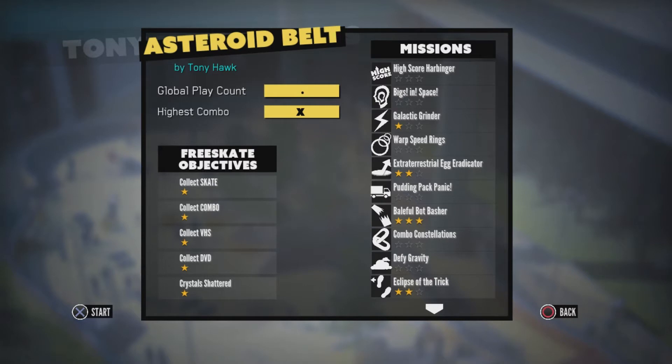The skate score is of course a collective thing and it's really easy. The grab combo is kind of set up in a way where you have to use the zero gravity jump. That's really easy. Collecting the VHS and DVD are probably the two hardest things in here.